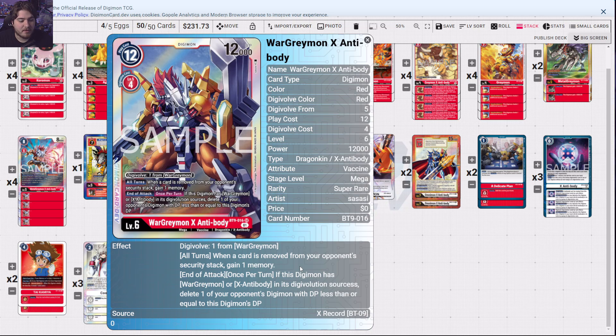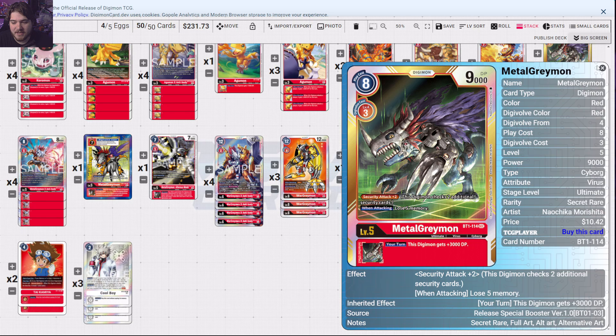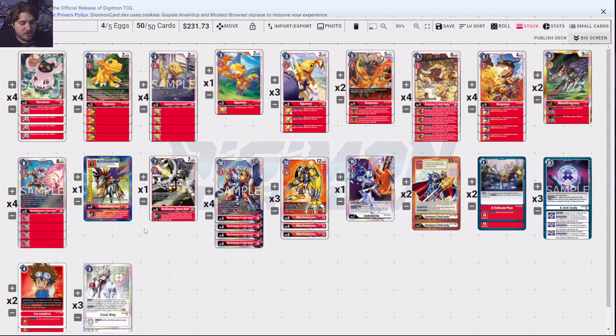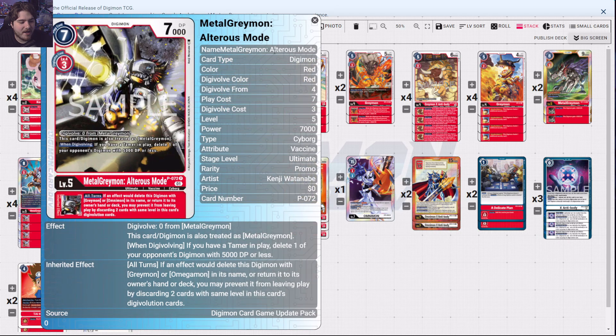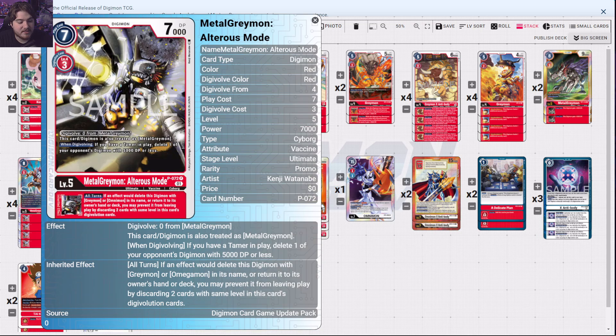What's really nice about X Antibody is when a card is removed from your opponent's security stack, gain one memory — and it's not once per turn. If this Digimon has WarGreymon or X Antibody in its Digi-Evolution sources, delete one opponent's Digimon with DP less than or equal to this Digimon's DP. Getting him super big is easy — just having this card here makes him 15,000 DP by himself, and you can clear house. We also have Alterous Mode, a new promo, which when placed underneath puts protection on X Antibody or WarGreymon so they're not easily removed.